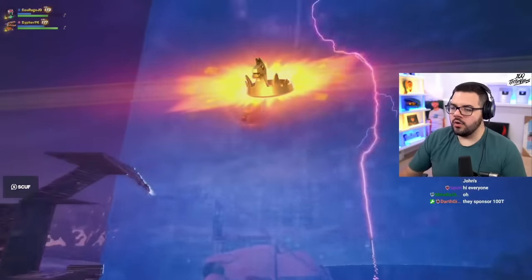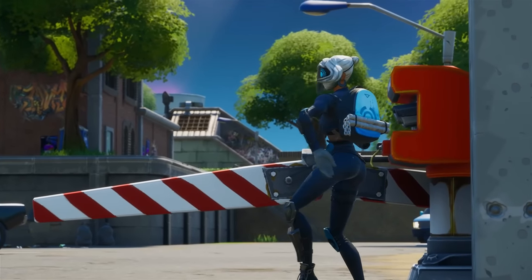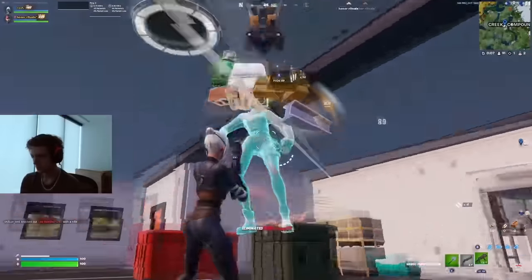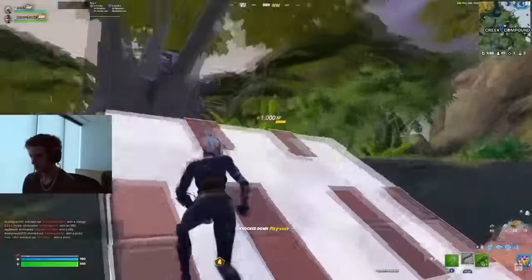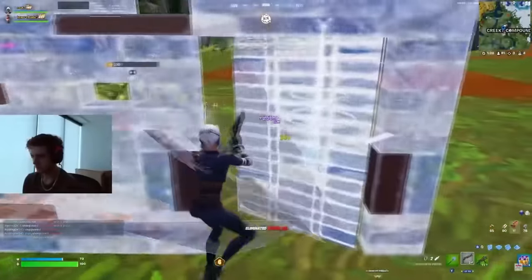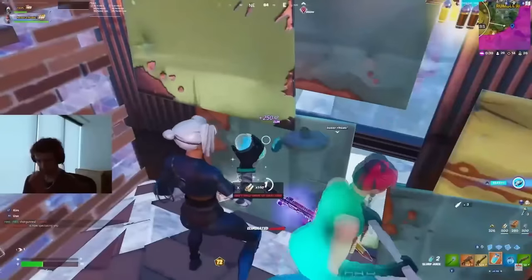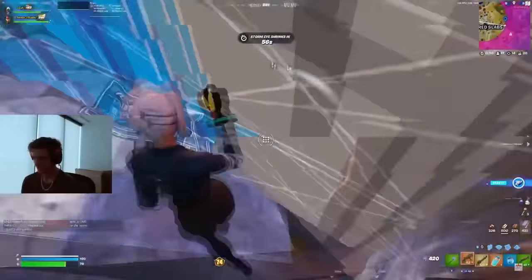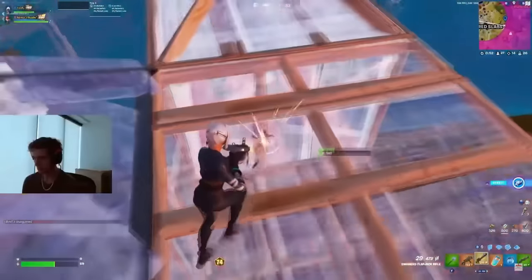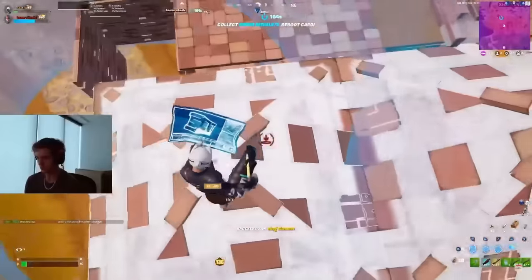Our next pro is REIT. REIT is most known for using the Focus skin, and it has been this way basically since Chapter 2. There were always montages and clips uploaded of REIT going absolutely crazy with the Focus skin. You can pick it up for only 1,200 V-Bucks, and we finally got a second edit style of Focus added to the game a few seasons ago, which just improved this even more. It was already known as a controller-only skin, but when Fortnite introduced a second edit style it just made it even better - to the point where it would have to be one of the most try-hard skins in the history of the game.